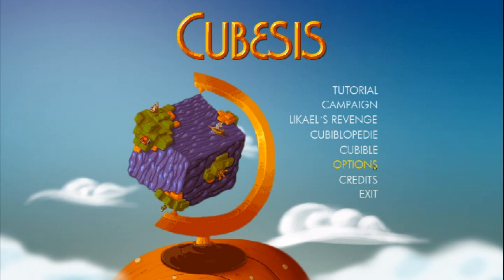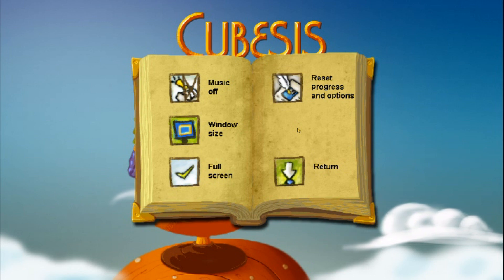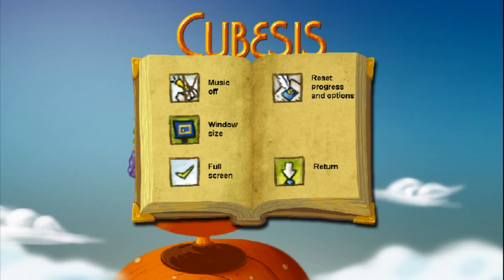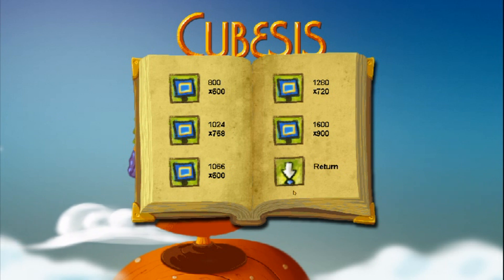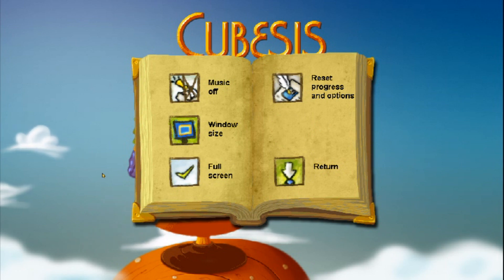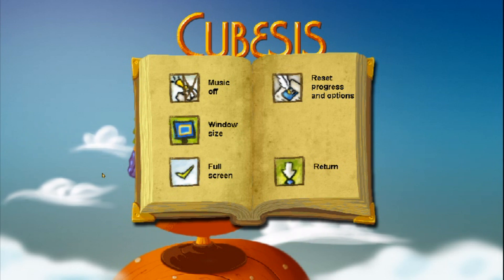Before we go into the game itself, we take a look at the options menu first — which is not there. Also funny note: I can clearly hear the music being turned off. You can choose a resolution here, but it will display in a non-fullscreen mode. If you choose fullscreen, the game adjusts its resolution to your screen's resolution.